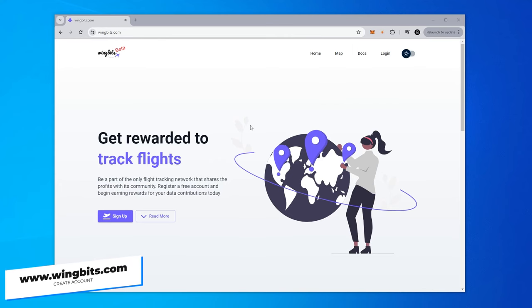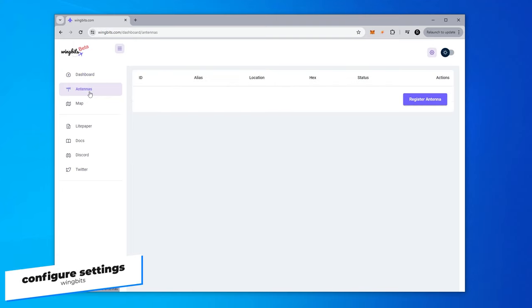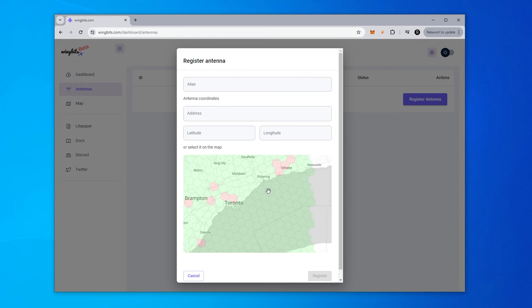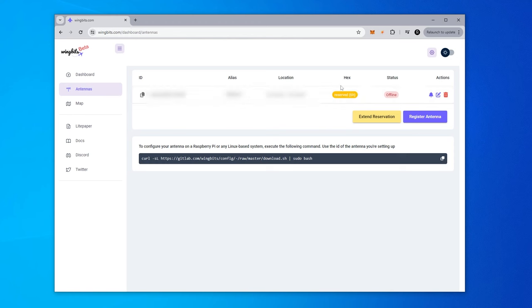We're at the wingbits.com website. Click the sign up button and register an account. You'll get an email with a verification link — make sure you click that and activate your account. Once signed in, go to the antenna section and register an antenna. You can enter your address or longitude and latitude, or zoom into the map and click to place the antenna. I've registered my location — my hex is now reserved and showing offline status.